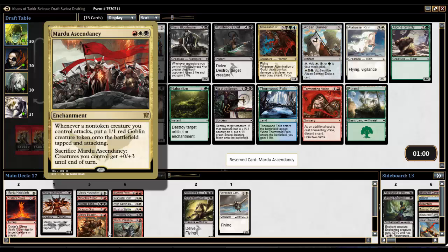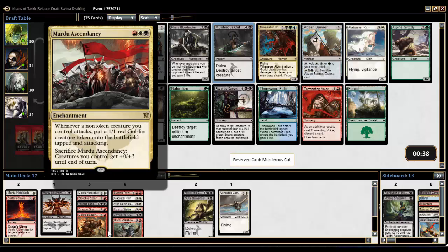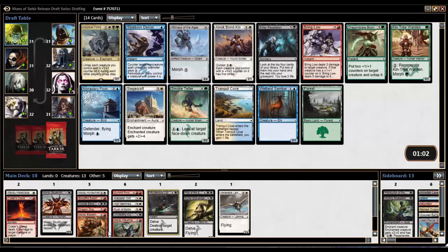There's every possibility we get Mardu Ascendancy back — if nobody else is Mardu, maybe seven picks from now. Next pack has Ivory Tower Fortress — we wouldn't splash for that — and an Enak Bonkin that I was talking about, nothing else really, but I'm totally okay with taking the Enak Bonkin. I really hope we get that Mardu Ascendancy back: every time you attack, for every attacking creature you get a one-one Goblin attacking too, and then you can sacrifice it to give all your creatures plus zero, plus three until end of turn.